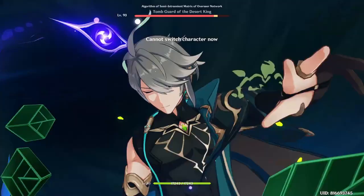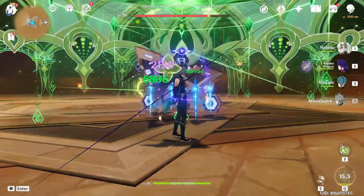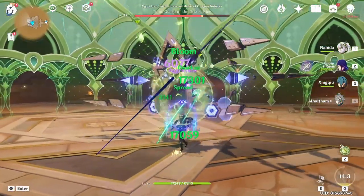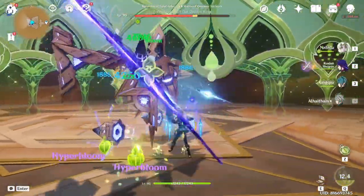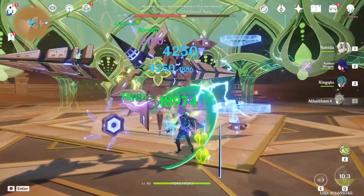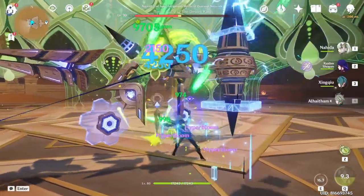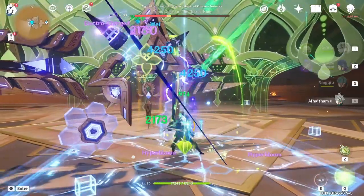Switch to Alhaitham and use his Burst. Wait a few seconds until his Burst animation is over, then do three normal attacks and dash. Do three normal attacks again and use his Skill, then do three normal attacks and dash. Lastly, do two normal attacks and one charged attack.